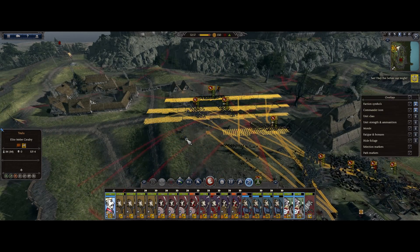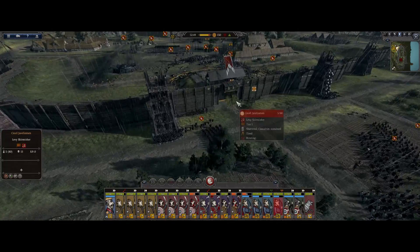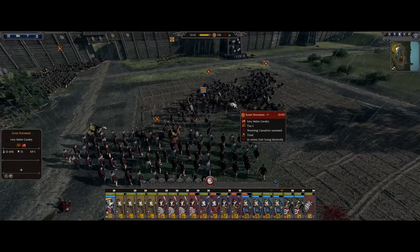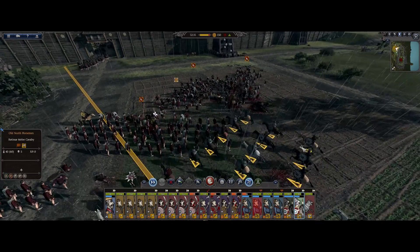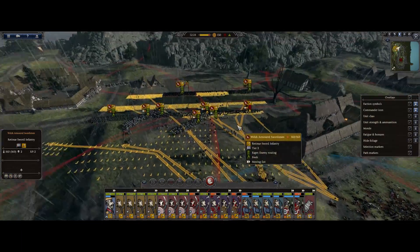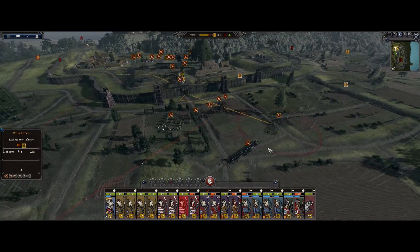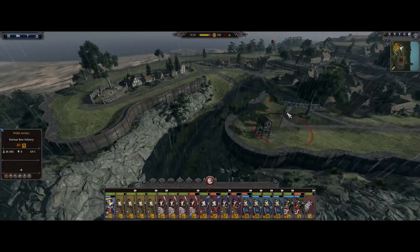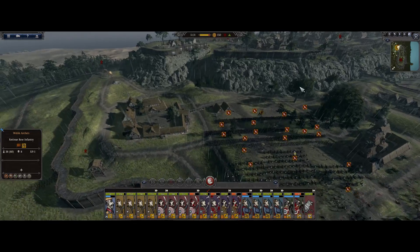Now we're just going to try to get everyone in here. I forgot about the dogs to be honest. What's our gate doing - you can stop that! Oh no way - I just murdered several of my archers there. They actually had a pretty good setup. The archer towers on this map - it's actually pretty cool. We're actually taking fire.